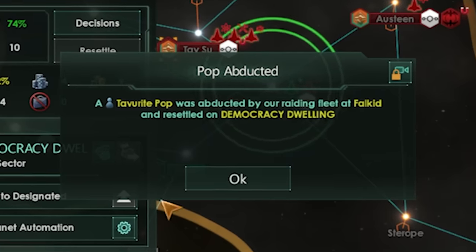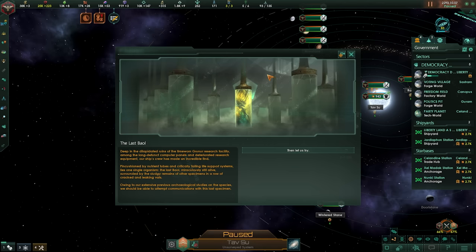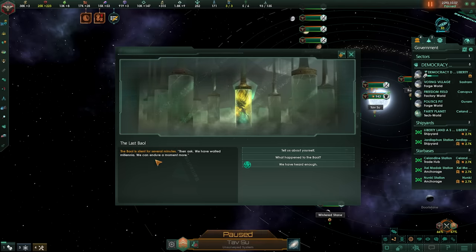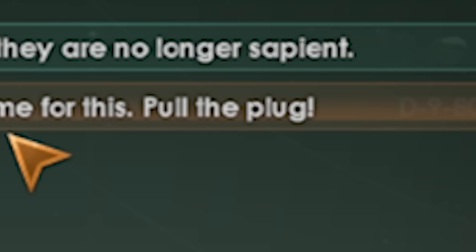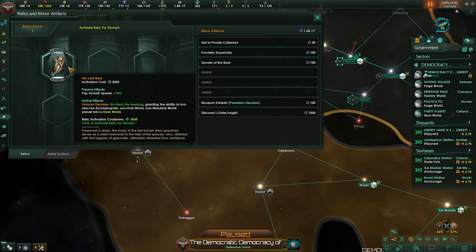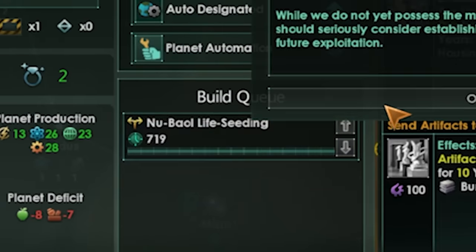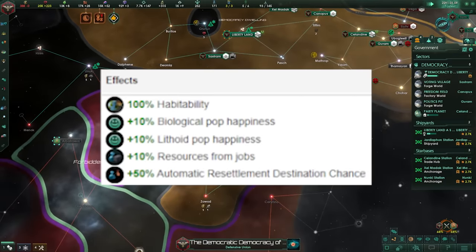Speaking of bombing, we have the last Ba'ul — the last remaining creature of its entire race, one of the thousands-year-old precursor civilizations. Our xenophobes heard enough and pulled the plug. It gives us a relic and unlocks a decision: life seeding grants the ability to turn a non-Ecumenopolis into a Gaia world. That's really good. If we go over to the party planet, we can turn it into a Gaia world over 720 days. We can only use it once every 10 years, but it is a really strong ability.